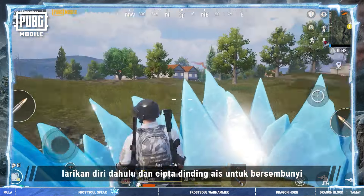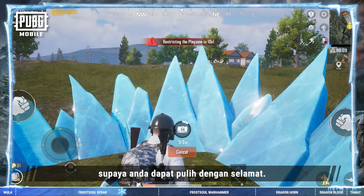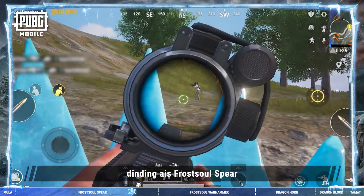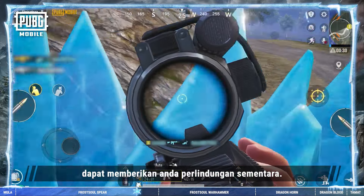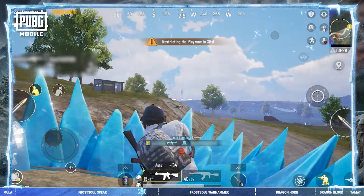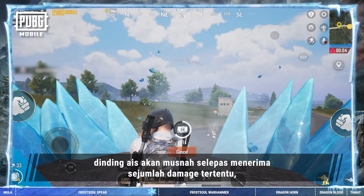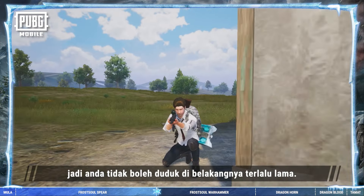If you find yourself overwhelmed in a fight, first make your escape. Then create a wall to hide behind so you can safely heal. If enemy fire is focused on you, the Frost Soul Spear's ice walls can provide you with temporary cover. But note that ice walls will be destroyed after receiving a certain amount of damage, so you can't camp behind one for long.